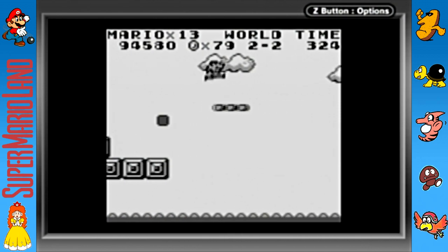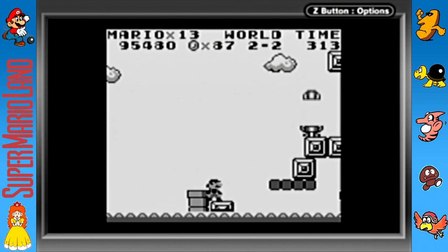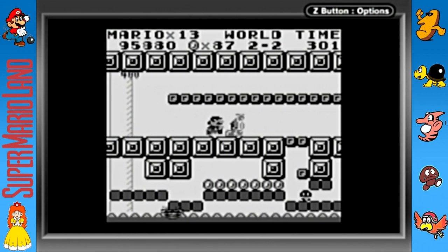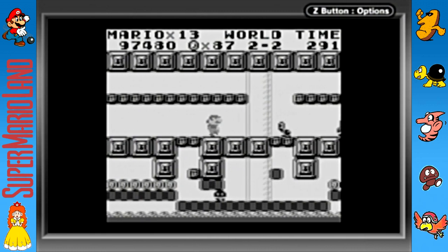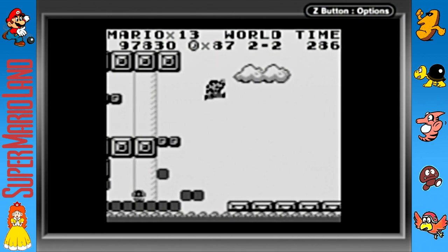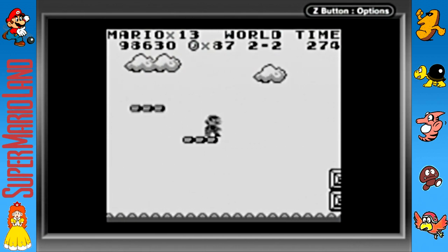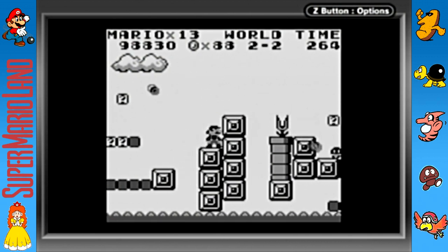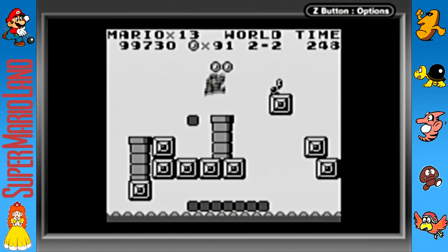Thankfully I made that jump — I usually die there. There's that robot I was talking about. If you're small Mario you can hop down and crawl under there to avoid enemies. There's a star here! The star man music is great — it's a classical theme redone for the game. It's kind of weird in this game: typically Mario changes colors with a star man, but here he just flashes because the Game Boy didn't have many colors — pretty much green, a darker shade of green, and black.